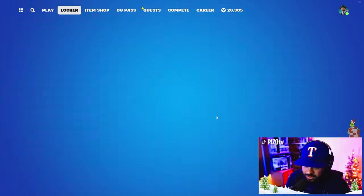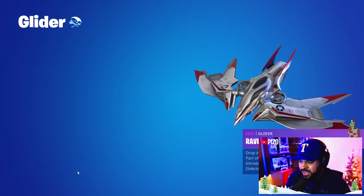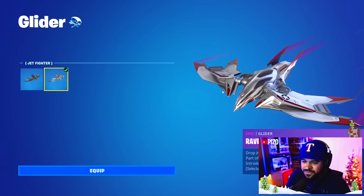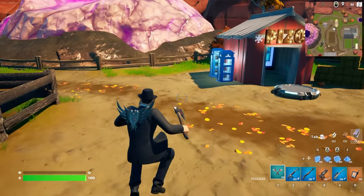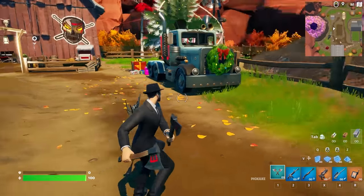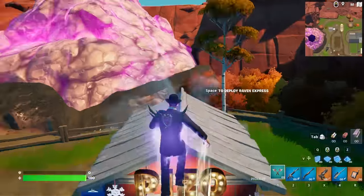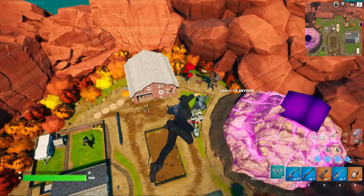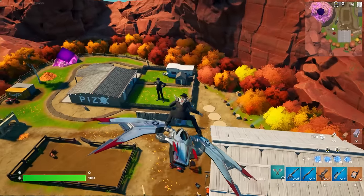The third back bling is called Raven's Stare — not reactive, but it will match the second edit style of the glider. Then there's the Axe About Me, the second of two harvesting tools in the set — not reactive, keep that in mind. The Jet Fighter edit style for the Raven Express glider is showcased here. I really relate to the Slim Shady outfit — I think I was in elementary school when Eminem came on the scene.